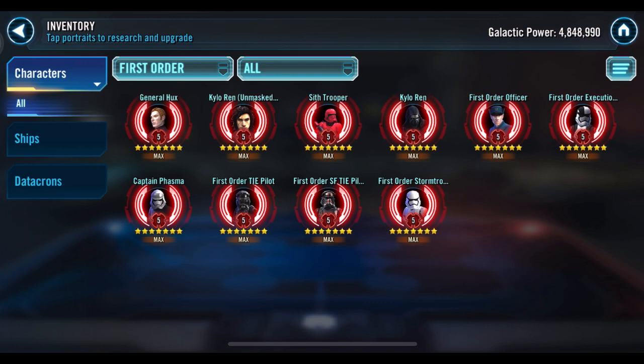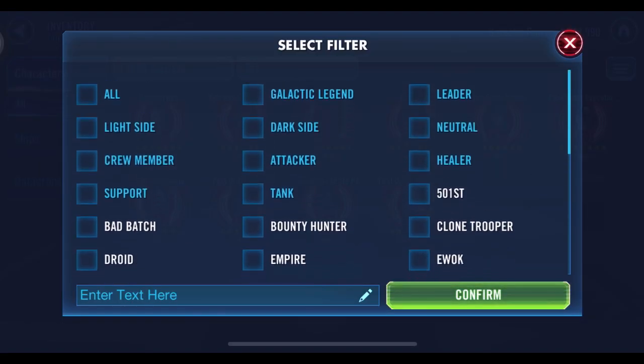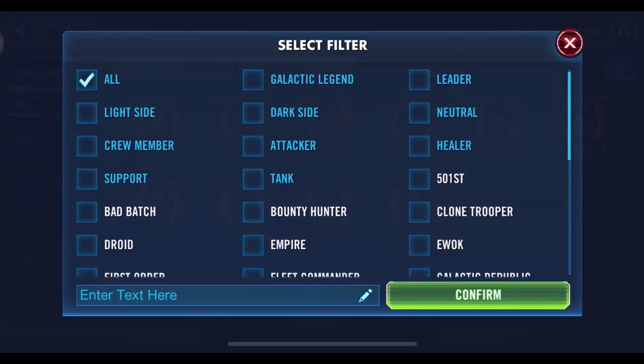You end up with two halfway decent squads. In Territory Wars, what I use is Supreme Leader Kylo, Kylo Unmasked, Sith Trooper, Hux, and First Order Officer. Then if you have the omicron on Phasma, that gives you another decent team: First Order Executioner, regular Kylo, Stormtrooper, and one of the pilots — two solid enough teams on defense. Anyways, get your Rey and then start focusing on SLKR. You already have a lot of progress so it's not like you have much more to go.